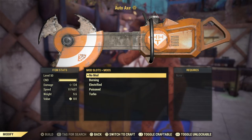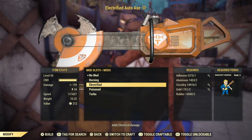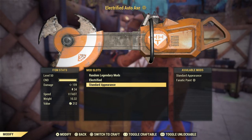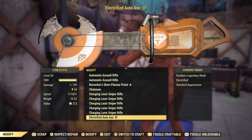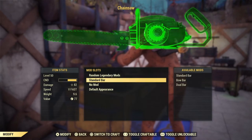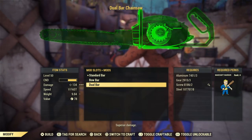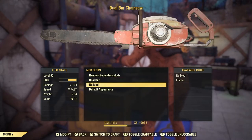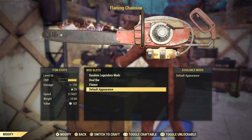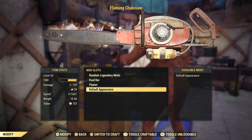I just wanted to show that I used a base auto axe and a base chainsaw with all the fixings — I put the best mod on, which I think is the electrified mod on the auto axe, and the flamer mod with the dual bar on the chainsaw. I also want to point out that I took off adrenaline so that's not going to affect it, because I did kill some Mirelurks wandering in.